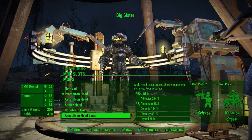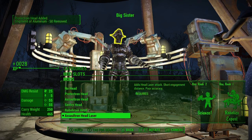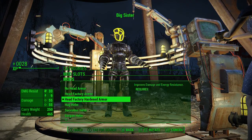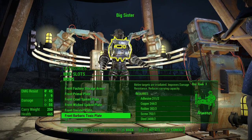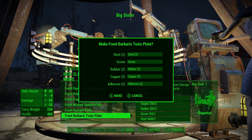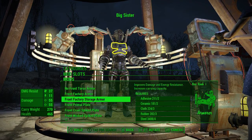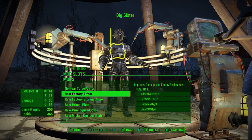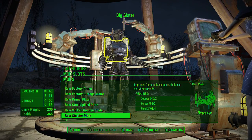Okay, the assaultron head actually looks really good for the Big Sister. I'm gonna go with that. Okay, front armor - what does their front armor look like? Did they even have any armor? I think it's kind of close - I actually think it looks like this, it's got like a... it actually kind of just looks like that front factory armor. Rear factory armor - why does it have that thing sticking up there? Primal plate. Okay so they've got like a cage in the back.